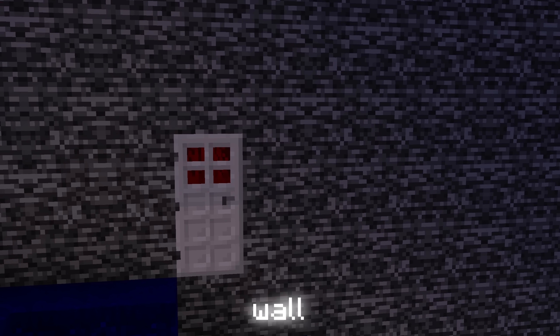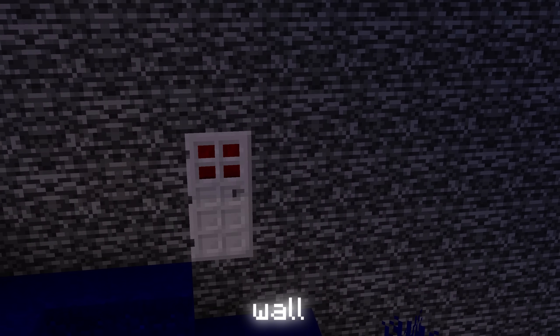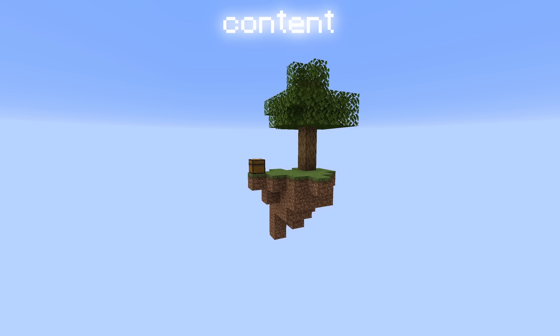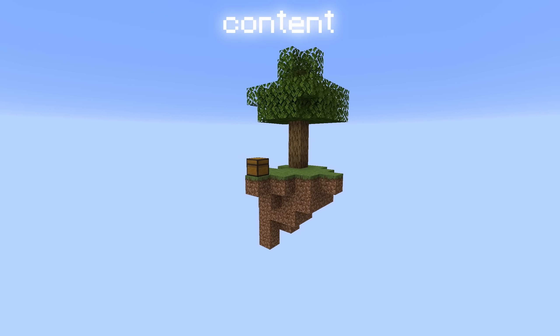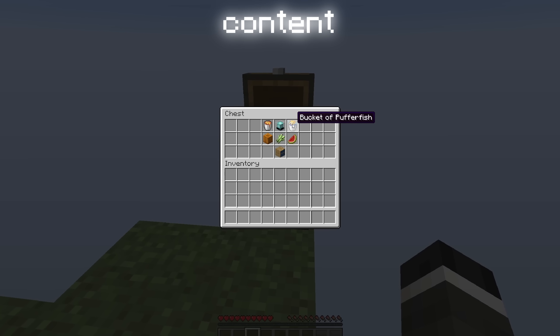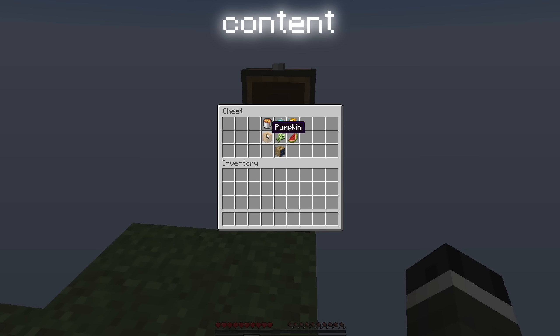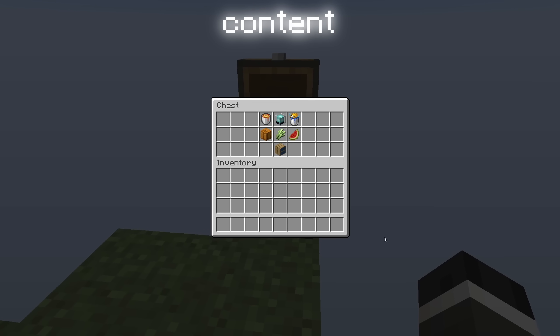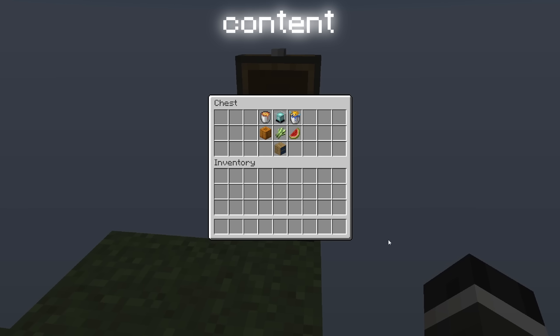While the overworld variations are nice, the more interesting worlds are those with completely new generation. One example is 'content': here we find a dirt skyblock with a tree and a chest containing a few items. I'm not quite sure how far you could progress with this, and I couldn't find anyone who'd attempted a survival playthrough starting in this dimension. If you know how far you could get with an empty inventory, let me know in the comments below. The dimension named 'content' is clearly a reference to how Minecraft is used for content on platforms such as YouTube.